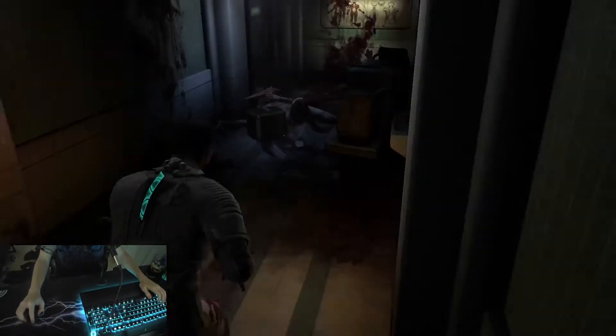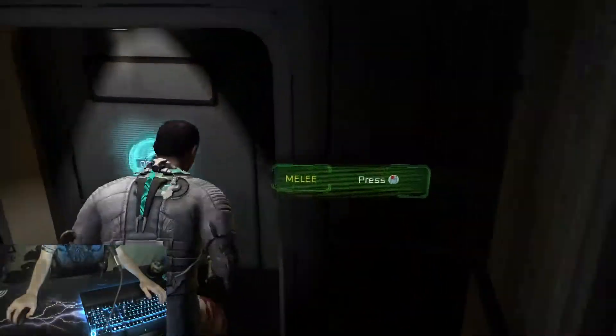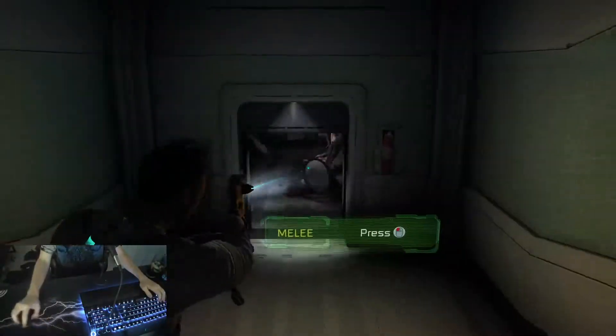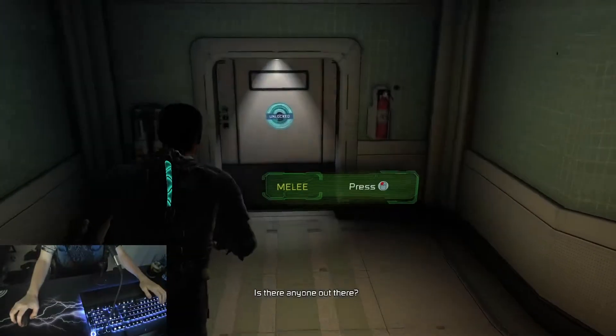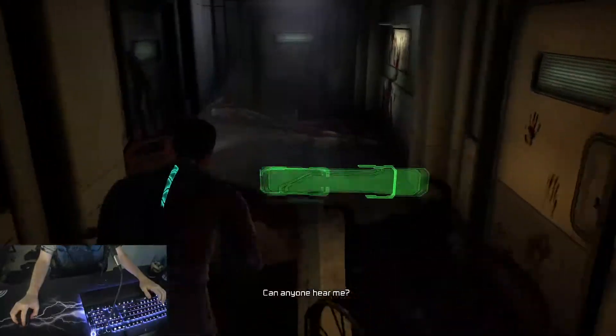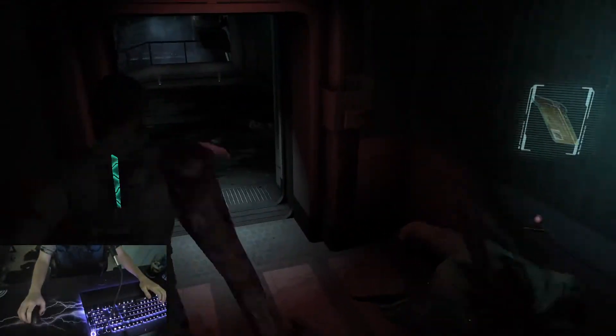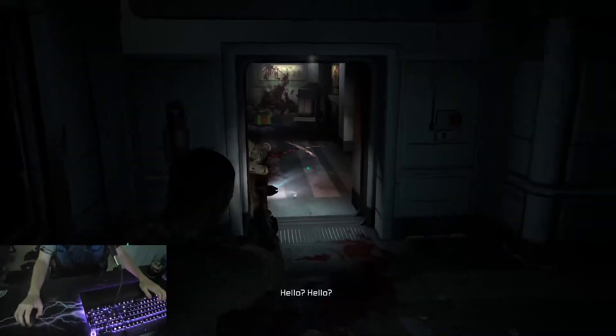There we go. He's calmed down, so now we have to keep that door open using him. We're going to come over here, let this door close, open it again, come all the way back through here. Then we don't need him anymore, so we're going to kill him and then let this door close. And for some reason, it decides to deload.